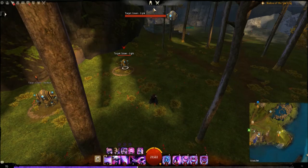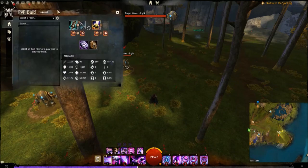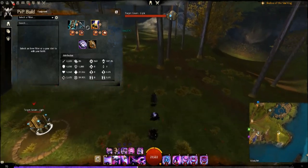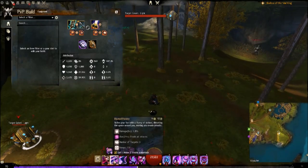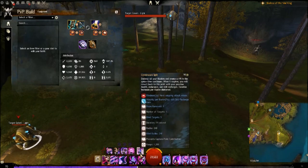This is my updated Well Mesmer Chronomancer guide. It's focused similarly to a Necro — massive wells that do AoE damage and pressure, and also the ability to do single target bursts. You have a lot of access to evades, blinds, and invulnerabilities, and Continuum Split is also very strong with this build.